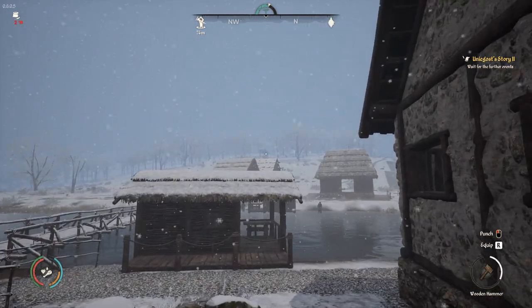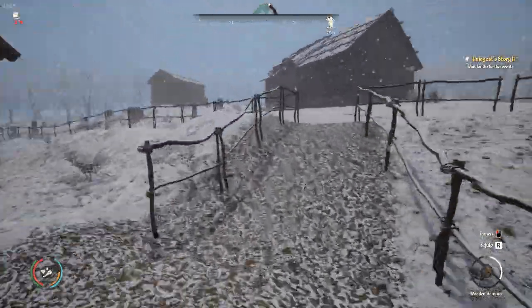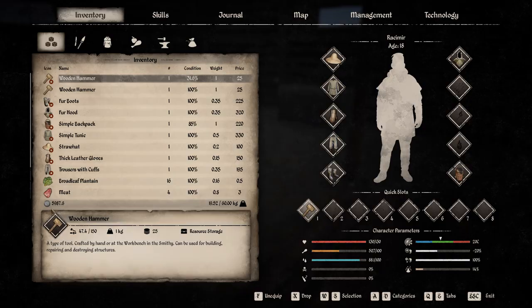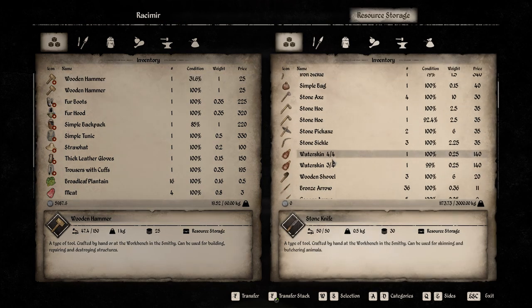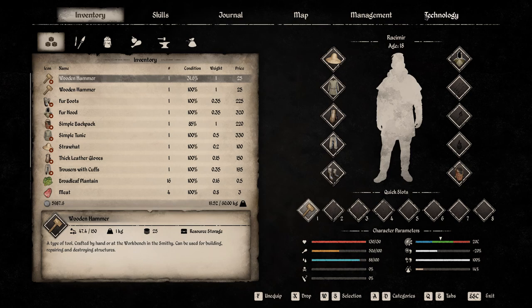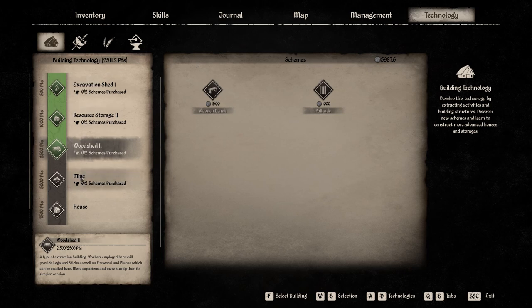We need to get some planks and logs to upgrade the other hut. We have a bunch of coin - almost six thousand. We have loads of stuff to sell - stone axes, pickaxes, knives. The smithy should be spending most of their time making knives but they don't, and I don't know why. What I want is to move on to the mine shaft - that's the goal. It's going to take 2500 points, quite a significant amount. I'll do some off-camera grinding to get there.